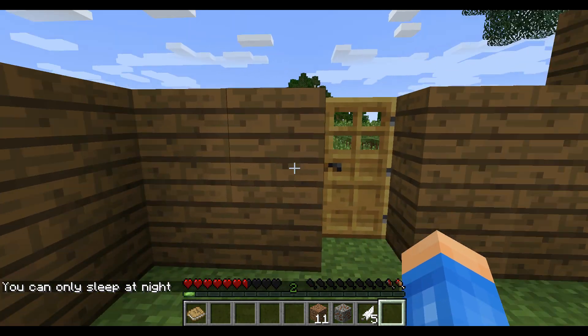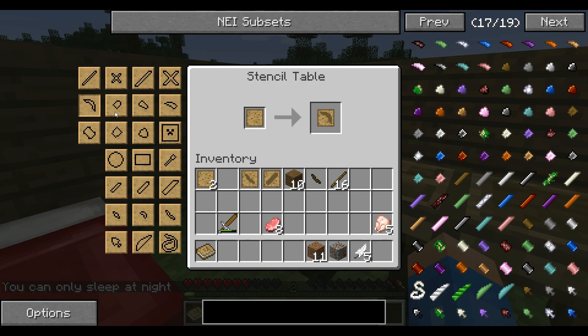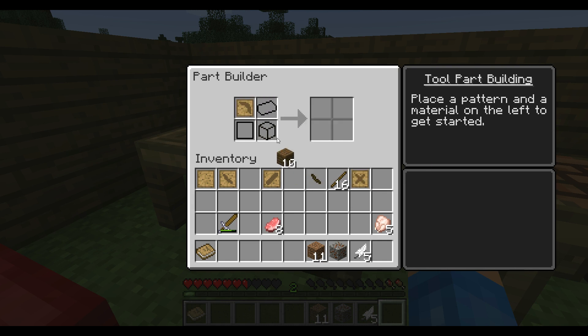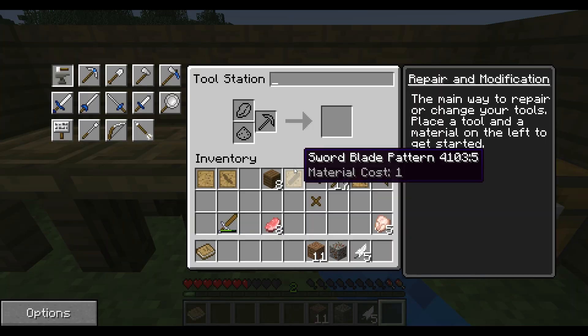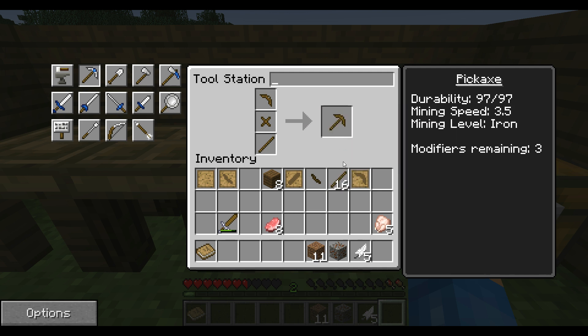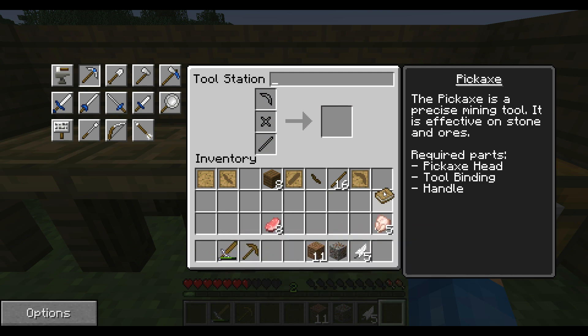Yep, we can only sleep at night — wonderful. Now we need to make a pickaxe. Let's get the pickaxe head pattern and the binding pattern. In the part builder: pickaxe head pattern plus a piece of wood — boom. Then the binding pattern with a piece of wood — wooden binding, and it gave us an extra stick! Now go to the tool station: pickaxe head plus binding plus a stick — and we have a pickaxe! It says mining level iron, mining speed — so now we can mine iron.